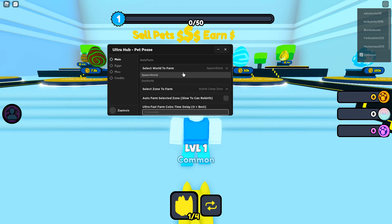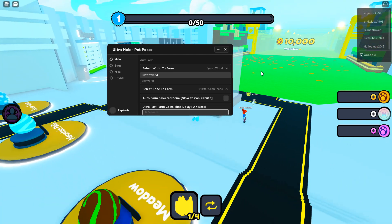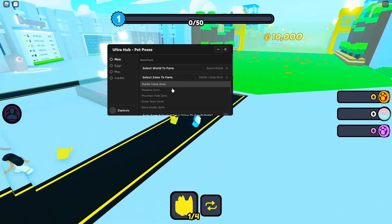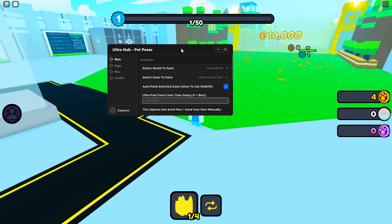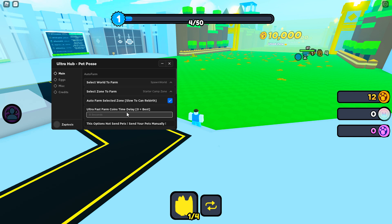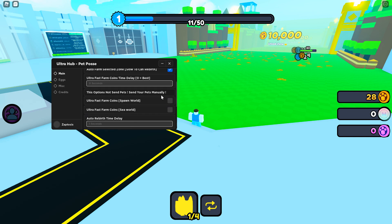Select World to Farm. I'm at spawn right now, so we probably want to do this one since I'm on a brand new account. Select Zone to Farm, and then we're gonna do the little starter spot, and then Auto Farm. You can see it's gonna start going — ultra-fast farm coins, zero delay. We'll set that to zero.